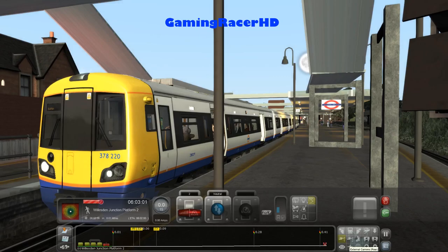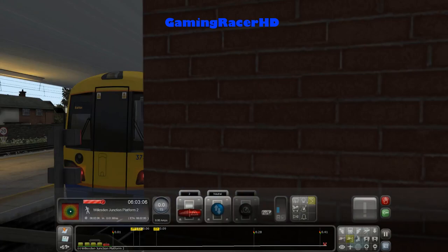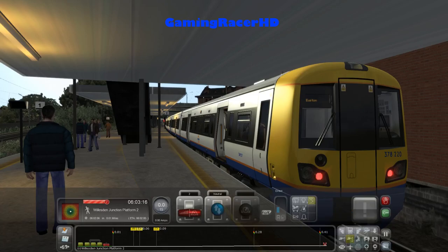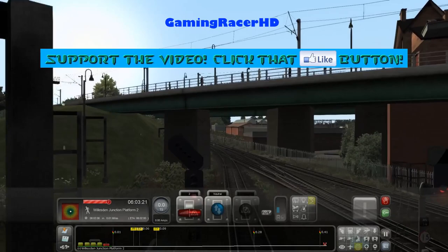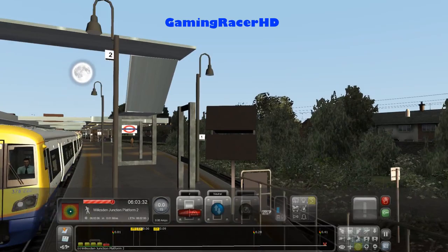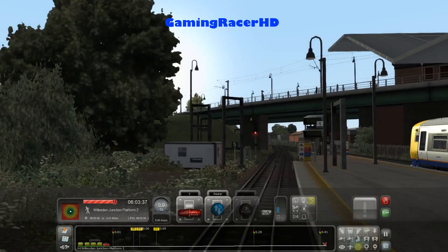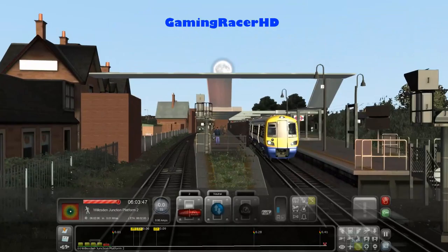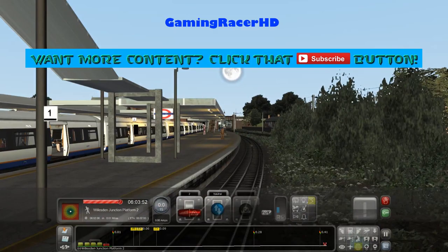The doors are open, so we just have to wait for our departure time. We're starting on platform 2 at Wilson Junction, a platform that doesn't get used much. There is one service that comes to platform 2 from Woodgrange Park using the class 171 or 172 Turbo stock, which goes from Woodgrange Park on the Goblin line all the way down to Wilson Junction platform 2. I have done that scenario already if you want to check it out — a pretty cool scenario using the Turbostar.